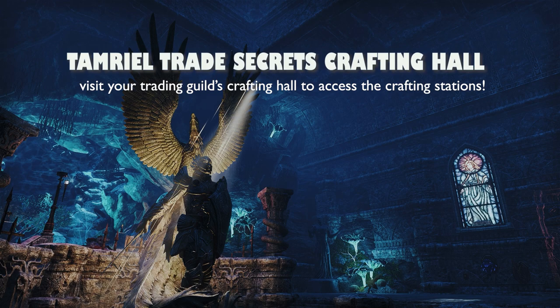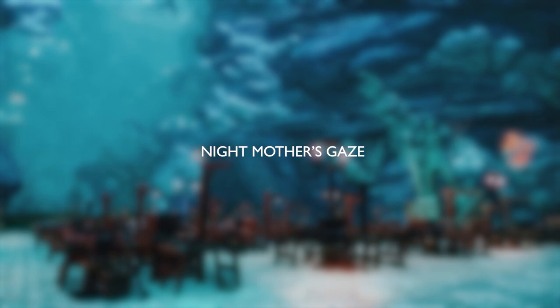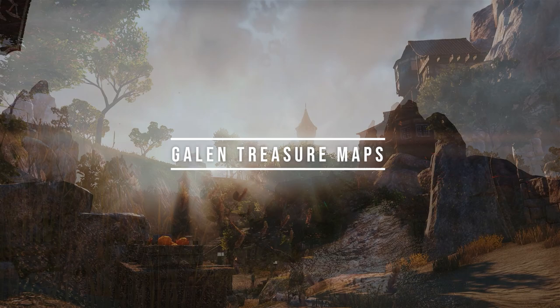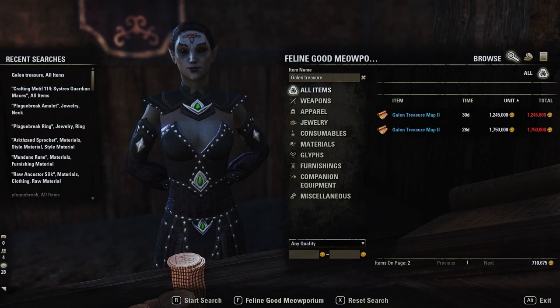If you fancy yourself as more of a crafter and wish to earn gold by selling crafted gear, I would recommend creating Order's Wrath, Nightmother's Gaze, Stuhn's Favor, and Wretched Vitality gear. I know I said 'lastly' earlier, but I actually have two other quick honorable mentions to finish up this video.